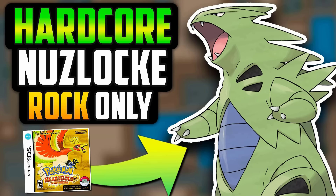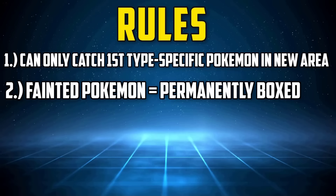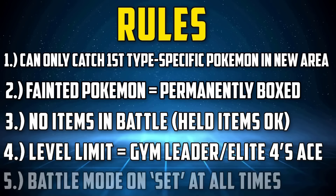Welcome everyone. My name's Sylph and this is my attempt to beat a hardcore Nuzlocke of Pokemon HeartGold with only Rock-type Pokemon. The full ruleset for this run is listed down below, but put simply: only the first Rock-type encounter in each route or area can be caught, if a Pokemon faints it must be permanently boxed, no items except held items in battle, party Pokemon levels are limited to the next Gym Leader or Elite Four's Ace, and the battle mode must be set at all times.